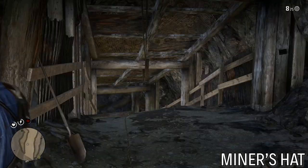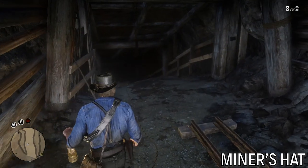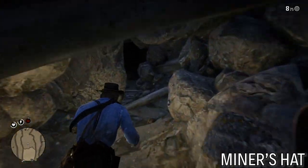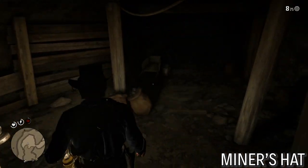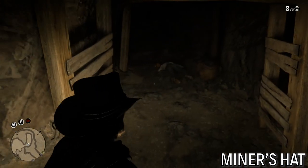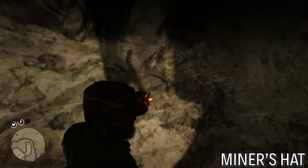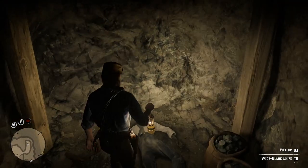Basically the way is blocked, so we have to blast it open. There's a plunger right here — just use it and that'll make the way clear. Once you're inside past the blockage, hang a right and that'll take you to the dead miner. There's a wide blade knife you can get, and a miner's hat. This is kind of cool because it actually lights up — just a little kerosene lamp in there.